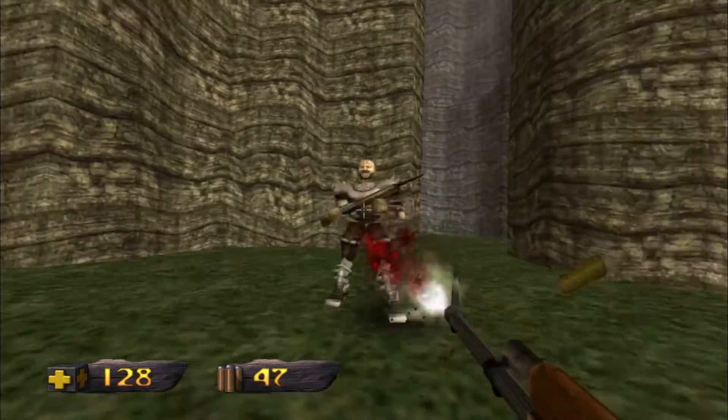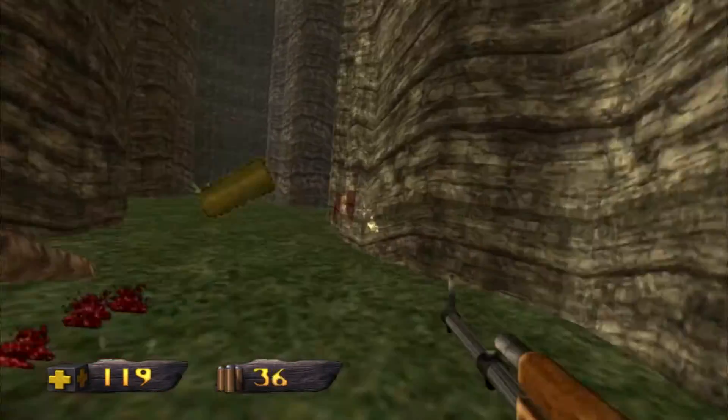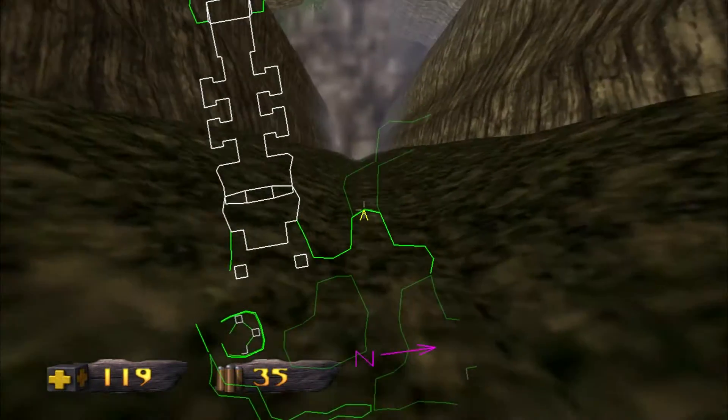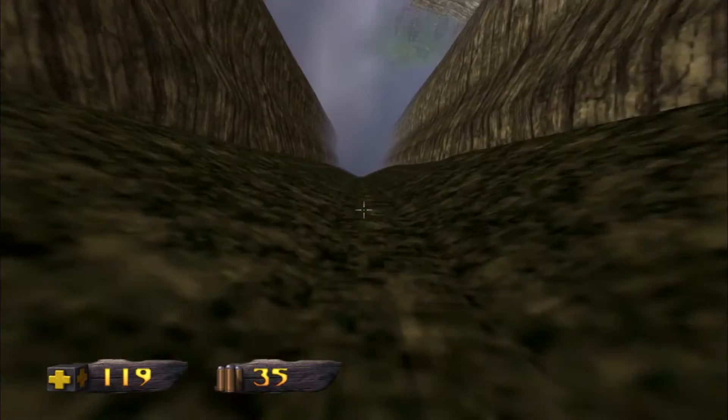That little four-pillared column is where I need to go next. I am super lost — but here's an overhead map to get you reacquainted.